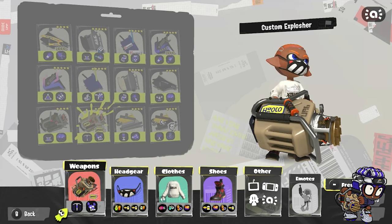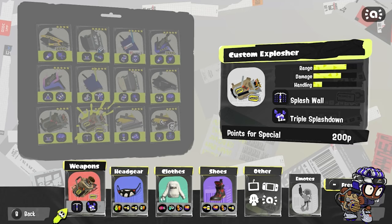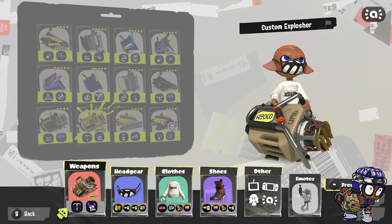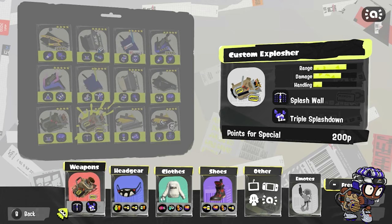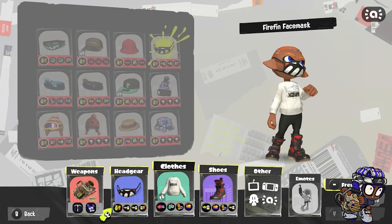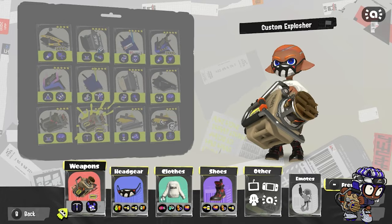Next we have the Custom Explosher. If you've seen my previous videos, you'll know I'm not the biggest fan of this kit — it's pretty weird given it's a backline with a pretty much frontline special. But I'm here to show you how to play it. We're basically going to use Comeback because I feel like I'm going to die a lot with Triple Splashdown if people cancel me. LDE doesn't make sense because it doesn't have a bomb. I have Ink Saver Main because this is an ink-hungry weapon, and Swim Speed because it is a heavy weapon.